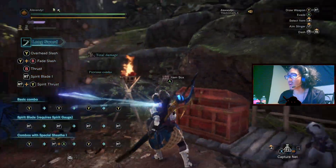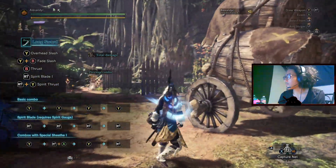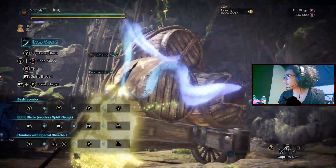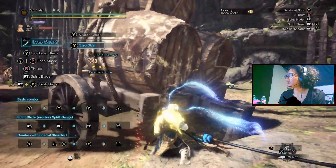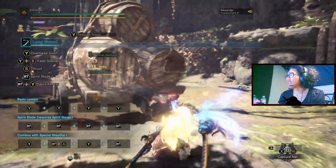This build gives me basically almost all the attack — a lot of raw — which the last build, the Teostra three-piece and two-piece Fatalis build, didn't really have. I noticed it and I'm very sorry — I just kind of rushed that out because I was really excited. Anyway, I'll just showcase some damage.